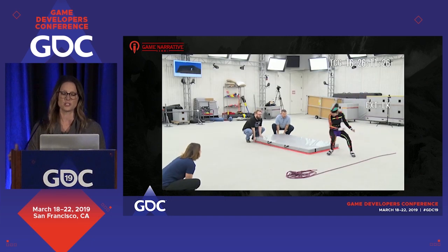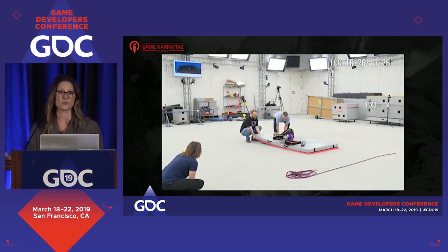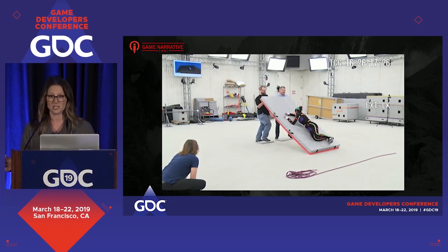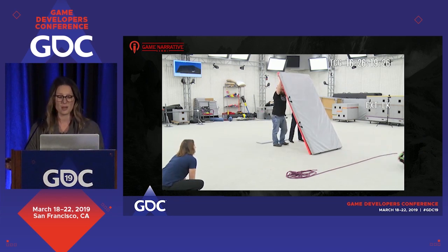Uncharted: The Lost Legacy was on such a tight deadline that most of our previs was shot on the motion capture stage before we even got animations implemented into the game. We didn't have time for traditional previs, which also meant a lot of reshoots. We made a 10-hour game in less than a year, so if that explains any of that.